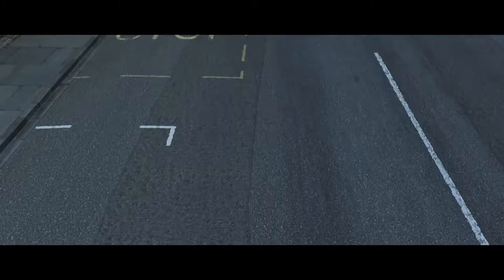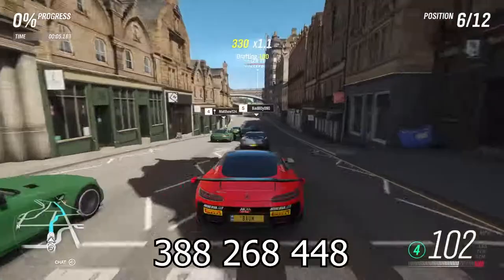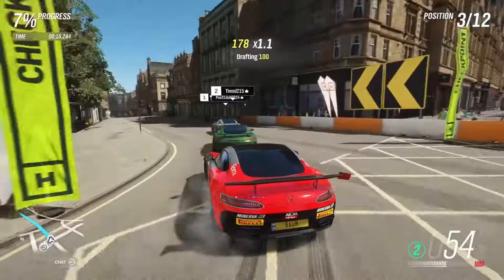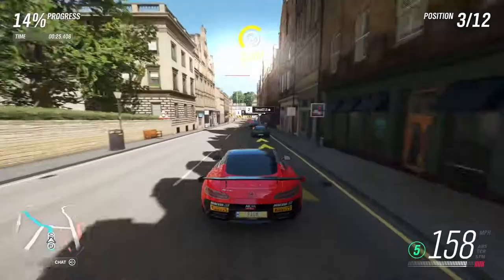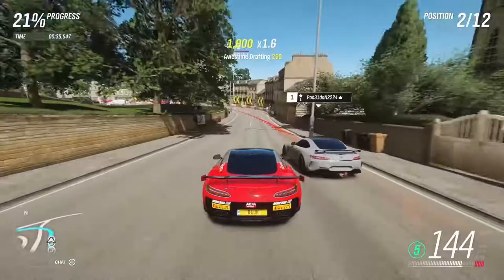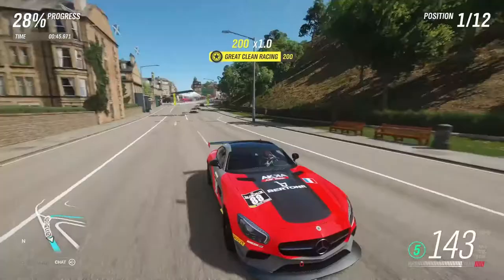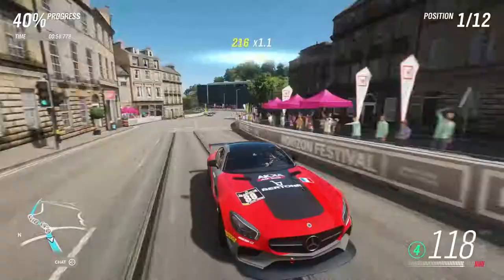Here we go in the Edinburgh City Sprint in the Mercedes AMG GTS. The share code for the tune will be up on the screen and down in the description below. None of these cars have really had an issue so far. The Aston Martin was probably my favorite — it felt like it handled the best. The SL65 was really good; this AMG GTS feels a little slidey but not bad at all. We're on a tighter course in the city, but it's definitely fast enough to stay ahead of the drivatars.